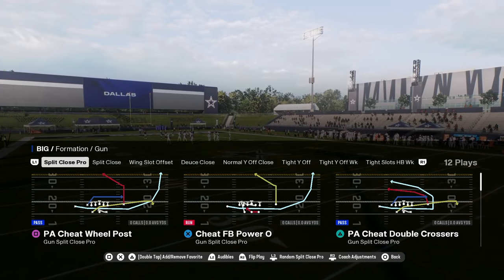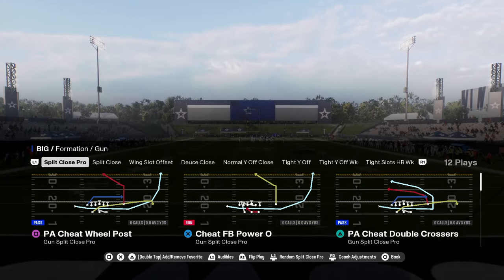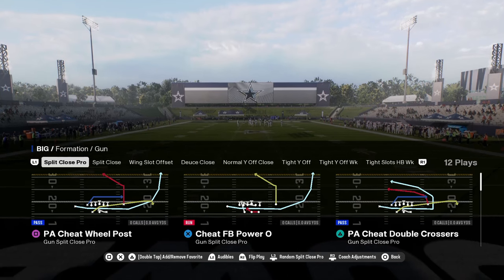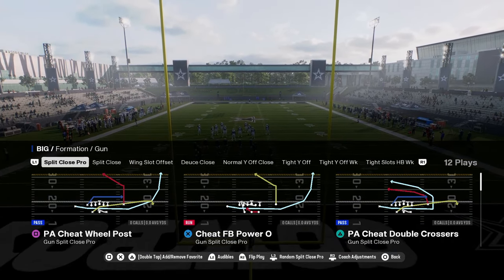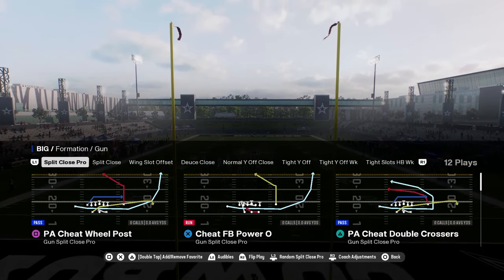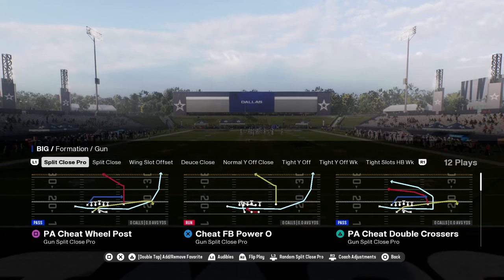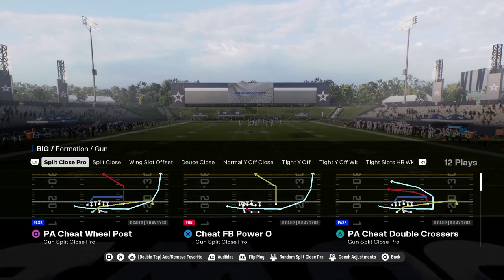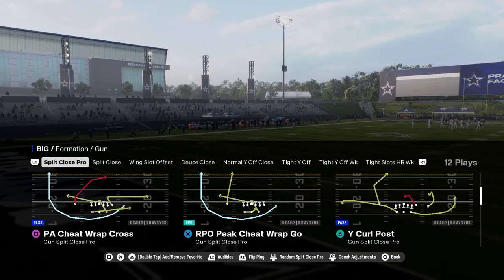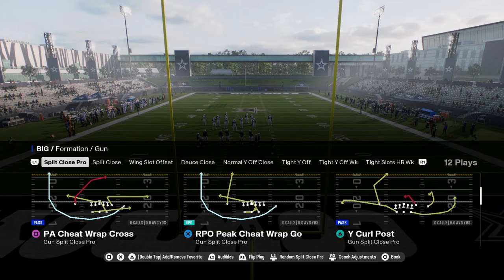In this year's game, EA added some really cool concepts to the split close formation in the Dolphins offensive playbook. I already have a full e-book on the Dolphins playbook available in our school community, which is getting updates. It's only $10 for access to all offensive and defensive e-books for Madden, and $25 for both Madden and College Football.